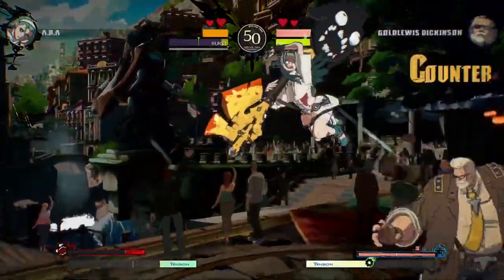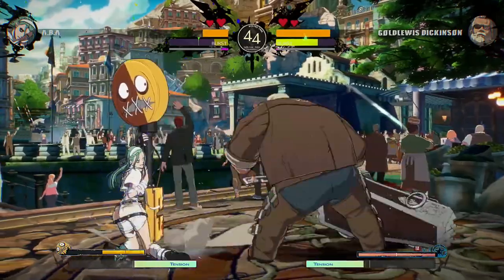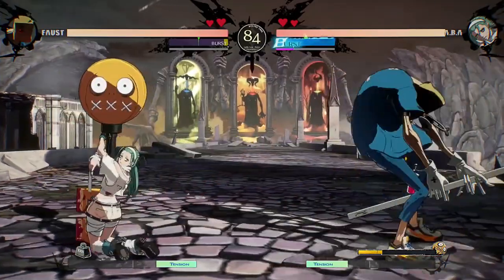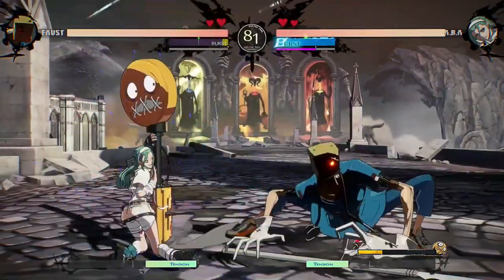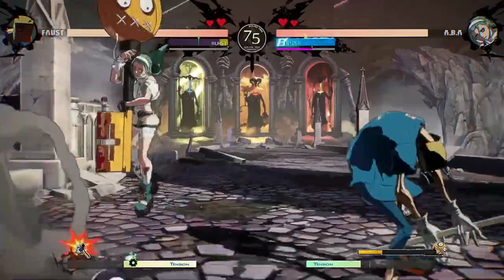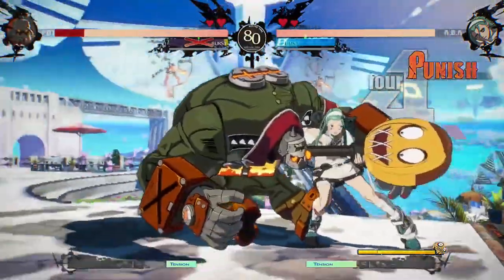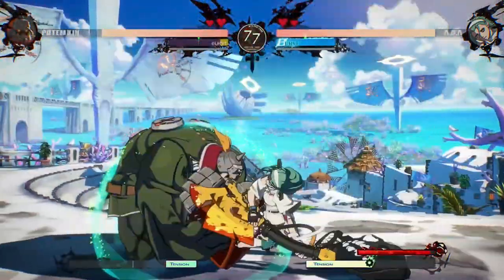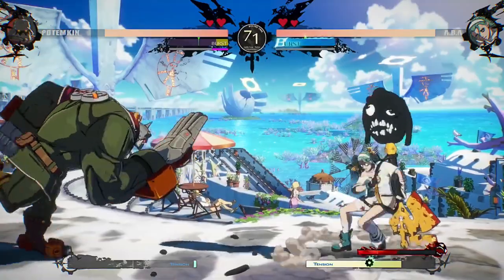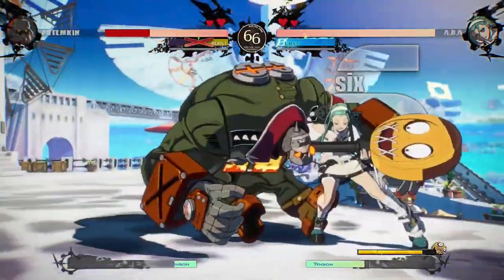ABBA struggles to approach and launch her offense in her standard mode due to her limited movement. Focus your neutral game on accumulating Jealousy Gauge. Increase the Jealousy Gauge with long-range pokes such as Standing Heavy Slash, or Frenzy and Astonishment which can withstand an attack from the opponent. Use Haul and Heed to avoid high-hitting moves, or Intertwine and Tilt to avoid low-hitting ones when trying to approach. Once you have enough Jealousy Gauge, enter Jealous Rage with Changing and Swaying or Bonding and Dissolving to go on the offensive.